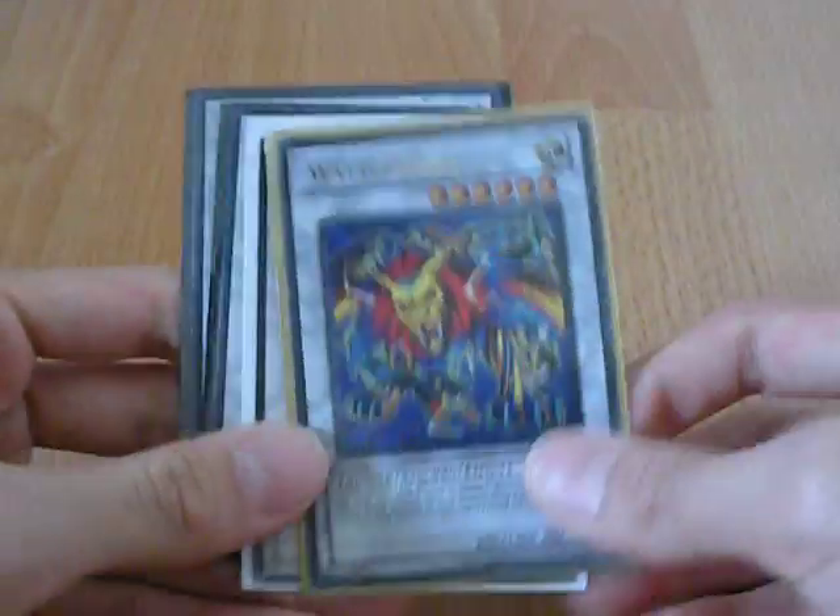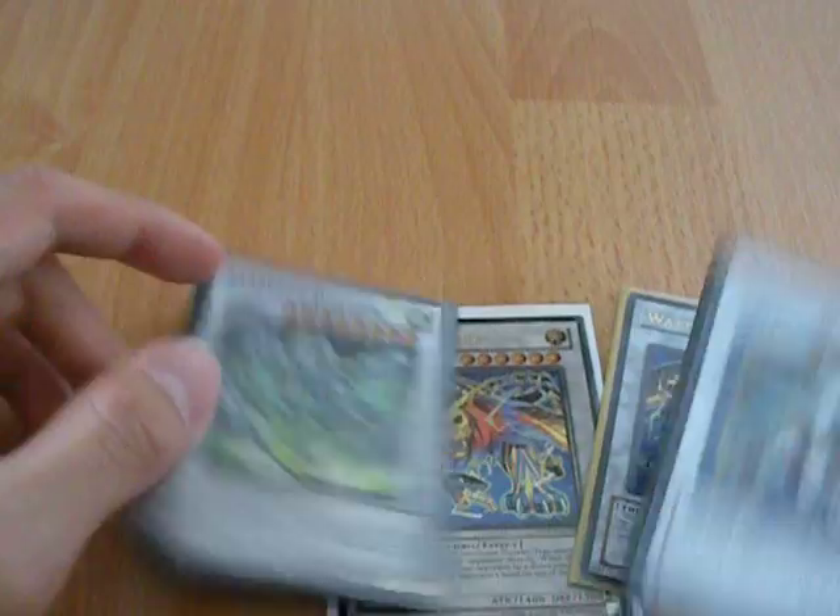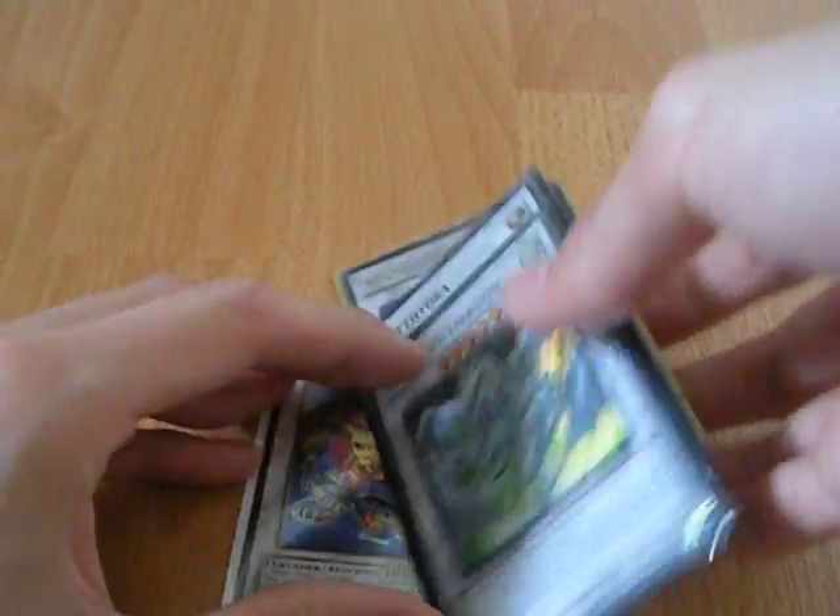For the extra deck: two Watt Chimeras — one Ultra, one Ultimate — Watt Hydra, and Stardust Dragon. And that's the Watt deck. You saw this in the last duel video too, it worked pretty well. Thanks for watching guys, and if you enjoyed this please comment, rate, and subscribe.